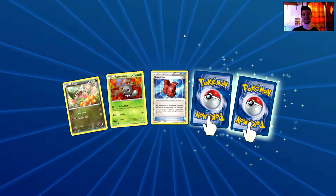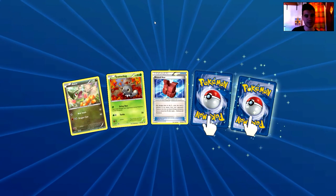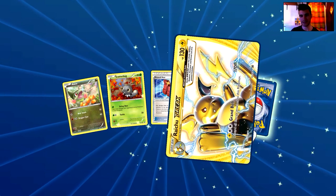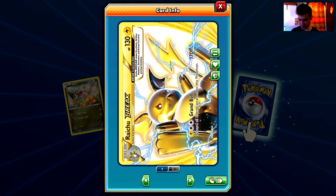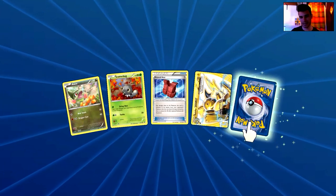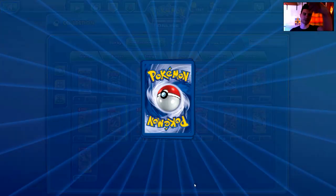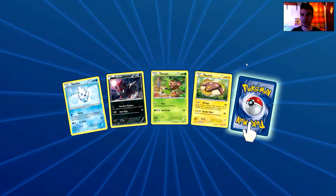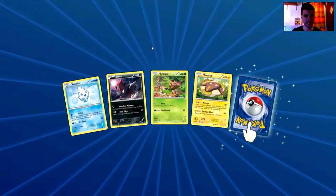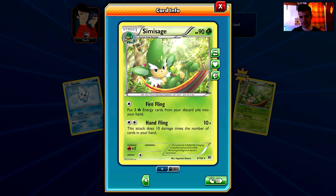There's a Break card! We have an Axew, a Scatterbug, an Assault Vest — the Break card is a Raichu Break. I have a full playset of Raichu Breaks now. I may trade Raichu Break, so message me if you're interested. The rare is a Vanilluxe — a non-holo rare. Thumbs up for the awesome Raichu Break. Next pack: a Vanillite, a Zorua, a Chespin, a Stunfisk, and the rare is a Simisage — also a non-holo rare.